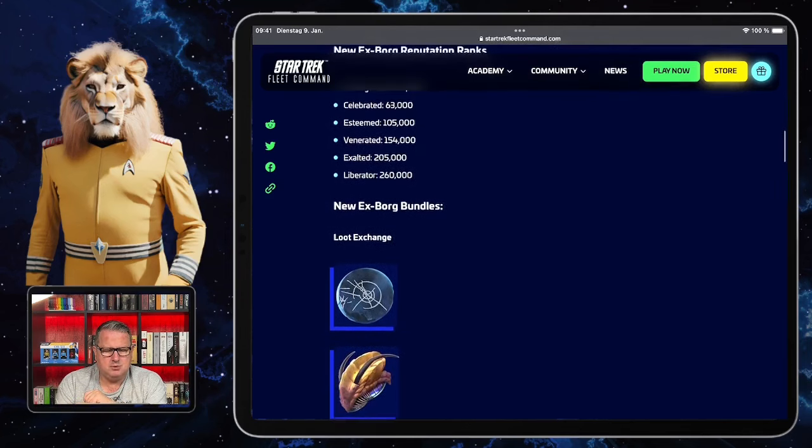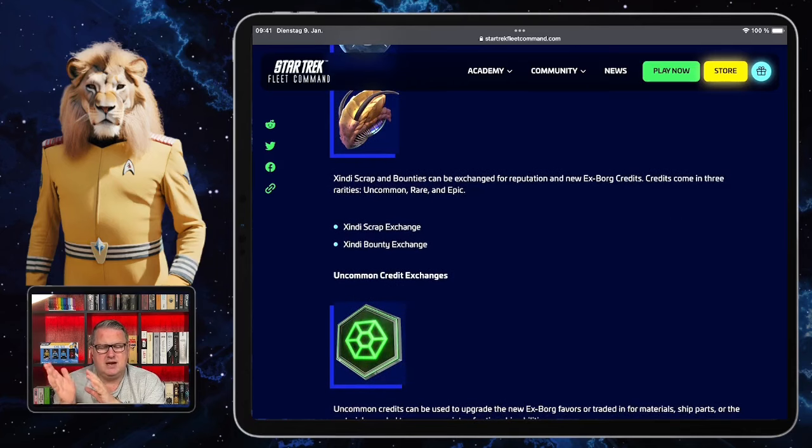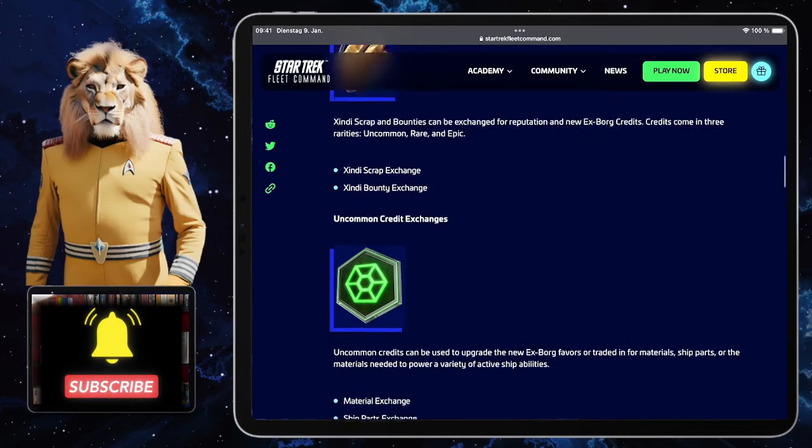There will be new XBOC bundles with loot exchanges for Xindi Scraps and Xindi Bounties, which can be exchanged for reputation and new XBOC credits. The credits are changing as well — there will now be Uncommon, Rare, and Epic credits. That's more like other factions. Before you only had one type of XBOC credit, but now there will be three.